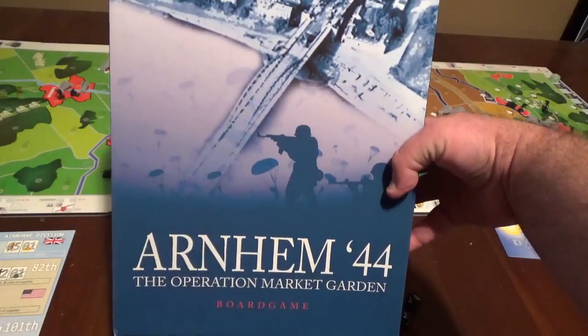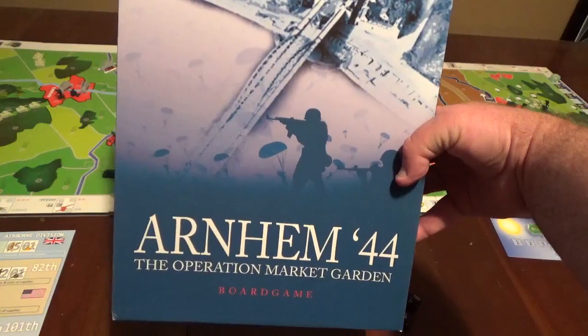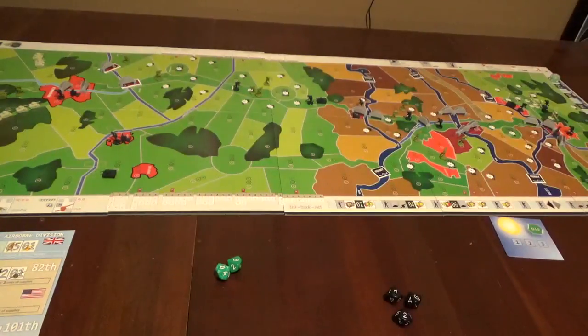We're going once again with the Arnhem 44 Operation Market Garden board game, part two. In this episode, we'll look at the rest of its sample turn: the disputed combat, German movement, and reinforcements, which caused some confusion in the original rulebook. I had a chance to compare the original rulebook versus the one printed offline, and there are significant differences, especially in the illustrations of the examples of play.